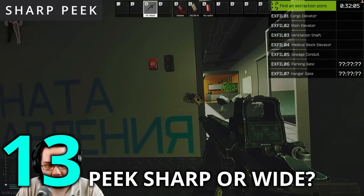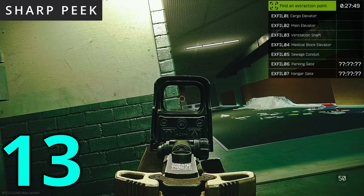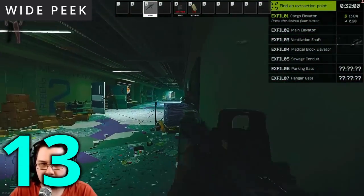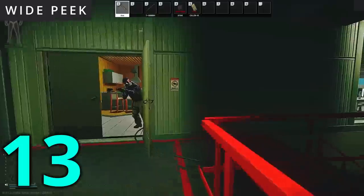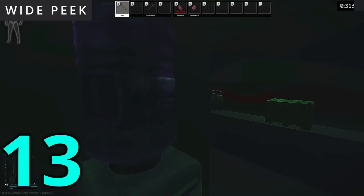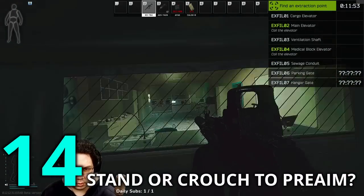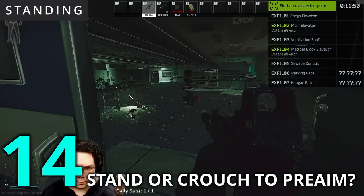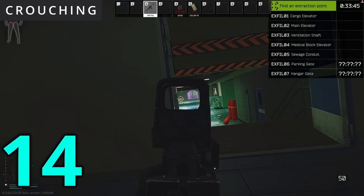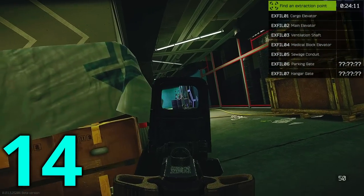Should you peek sharp or wide? Peeking sharply is when you show just enough of yourself in order to get muzzle clearance so that you are a smaller target to hit. Peeking wide is the opposite. In general, peeking sharply is better as you are presenting a smaller target to your opponent. However, sometimes peeking wide can surprise your opponent, especially if you're extremely close to them, forcing them to have to track your fast movement. Should you stand or crouch when firing? Crouching gives you a recoil buff, but standing allows you to be more mobile. In general, I try to crouch whenever I am peeking a distance that I am unable to accurately spray while standing — for example, this is my standing spray at this range versus my crouching spray.